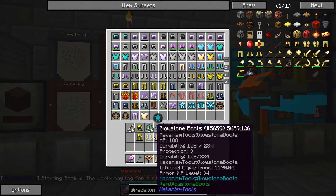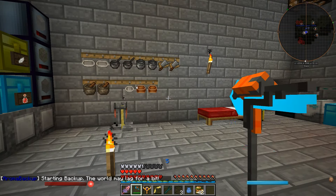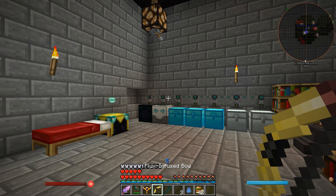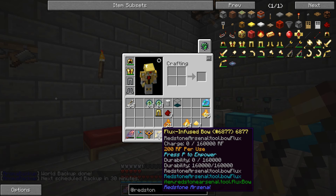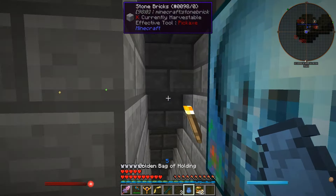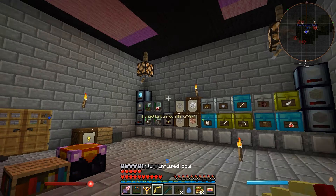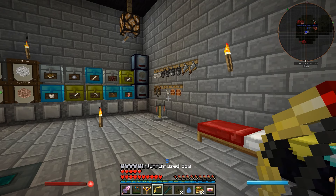You can empower this stuff. Let's see — P to empower? Maybe it needs a charge first. Let's actually grab our redstone flux capacitor here and let this guy charge up. There we go — now it's empowered. See how that works? And if you check right now it would do a reasonable amount of damage.